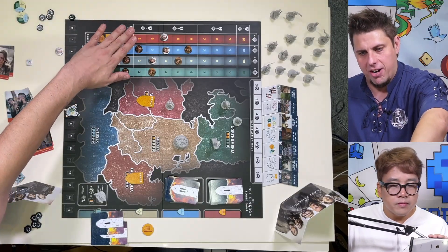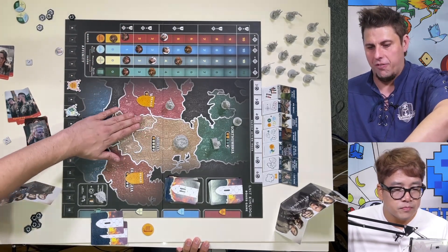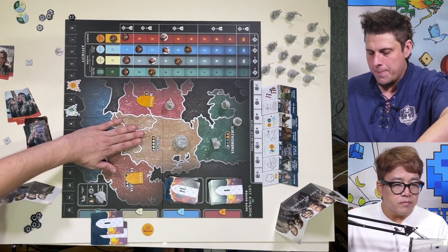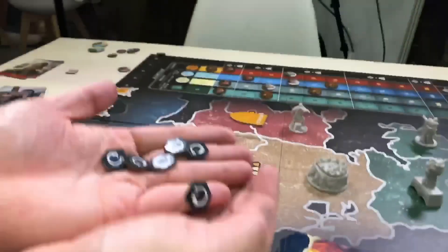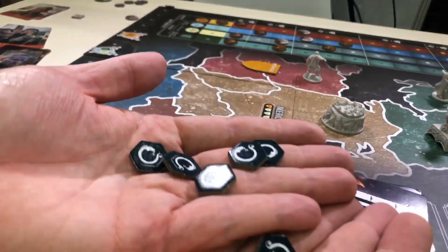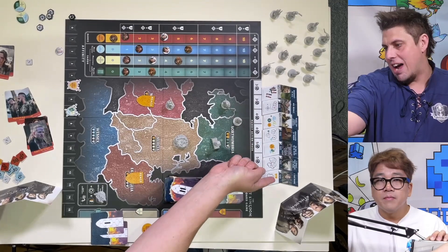Up here is the affinity tracker, and this is how many points you're going to score based on what color of units are in those regions. You're also going to have extra bonus tokens, and you're going to be able to spend these at the market here to gain extra actions.